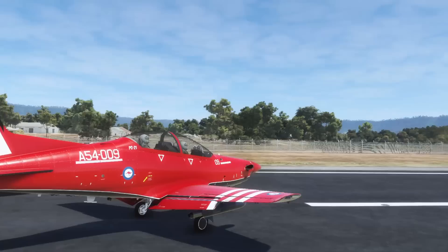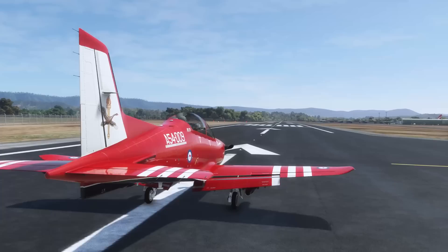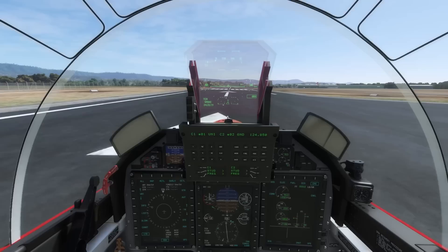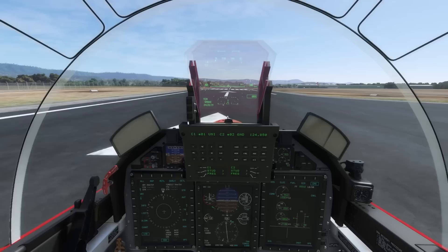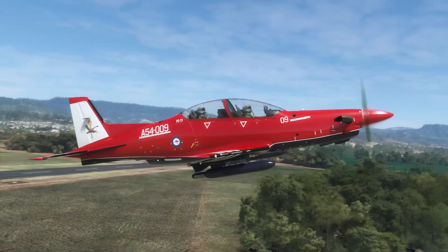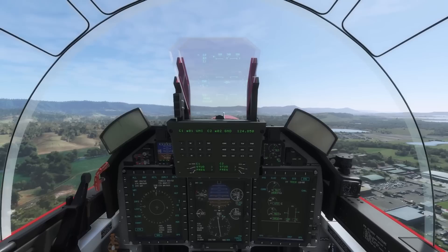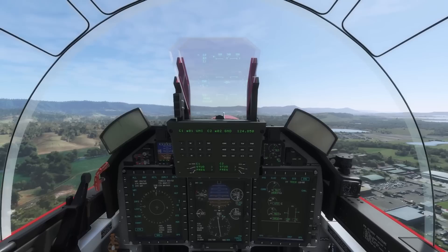Pitot already switched on. Here we go - power on, good engines, and off we go. Engines look good, speed is alive, there's 50 knots, 80 knots, 90 - rotate. Climbing. Gear. Flap. About 8 degrees nose up for the acceleration. Gear and flap indicate up. Accelerate to 180 knots, then lift the nose to about 14 degrees and hold 180 knots for the climb. Right - time for some low level.